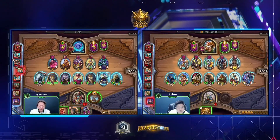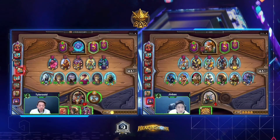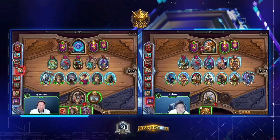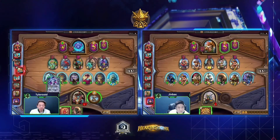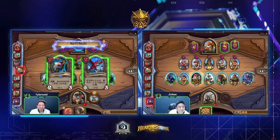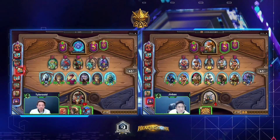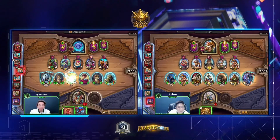Tyler has done the thing as described — stayed down quite a lot early on and now has made his way very safely all the way back up to Tavern 5, taking triples into Tavern 6 minions while still having a 19 HP buffer. Turn nine, no one dead at this point. Tyler knows he can be as greedy as he likes — zero chance of dying because of the damage cap introduced into the game, so he can still afford to be taking setup turns.